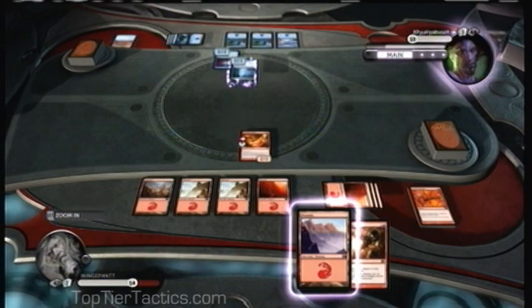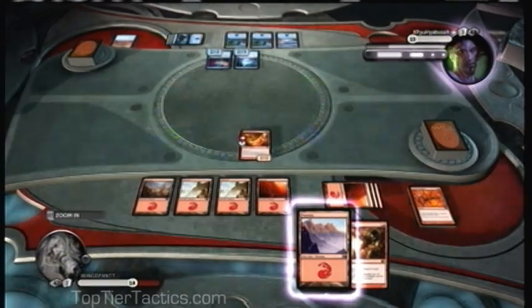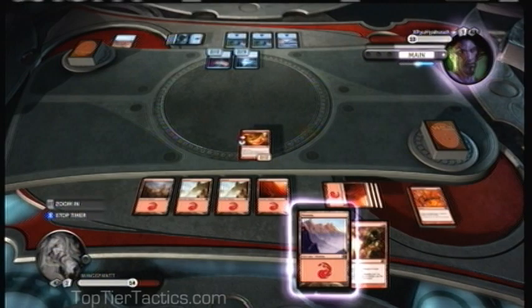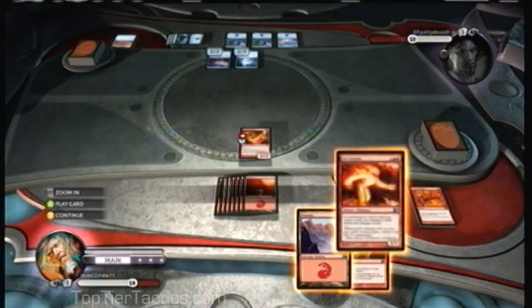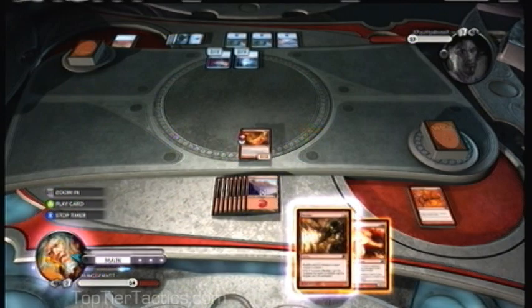He plays a crappy 3-mana 2-3 Phantom Illusion — if you're playing the blue deck, don't put those in your deck, take them out. Almost anything other than the life gain artifacts would be much better. I don't have a lot of options overall — just a lot of lands and some of his cards.